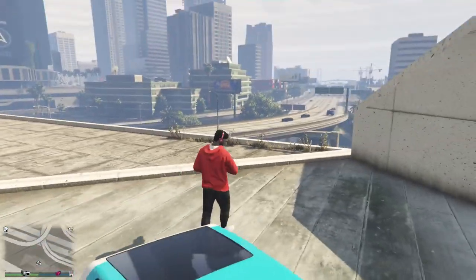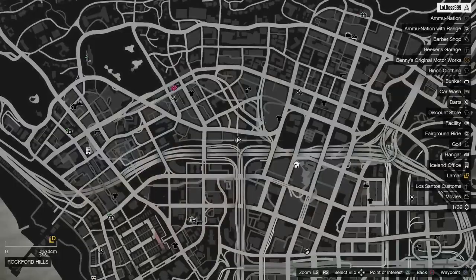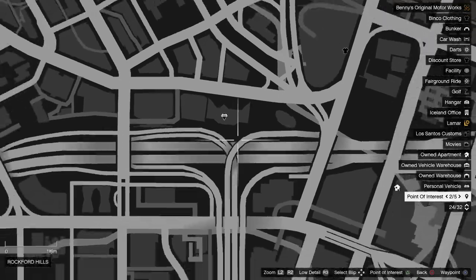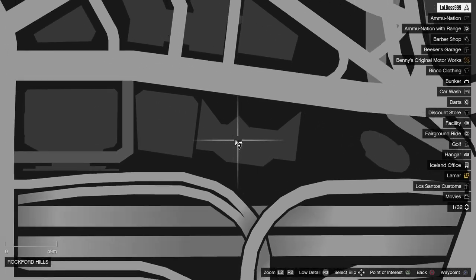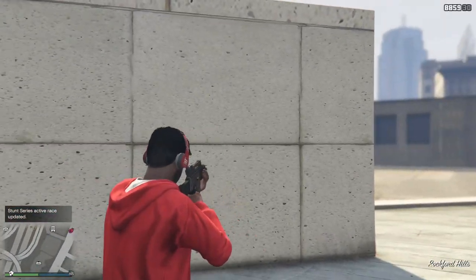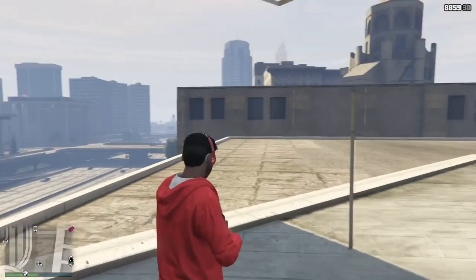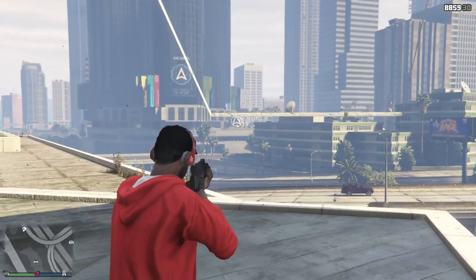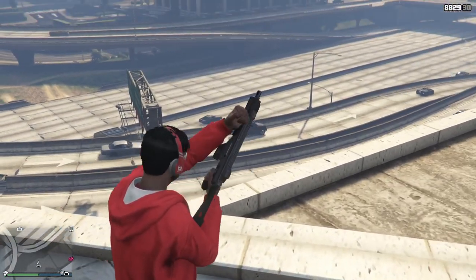Now we're at the next location. If you know where the local hospital is, you probably know this spot. It's right here on the map, in the middle of the city. You can easily find it by the highway with the divider in the middle. To do the glitch, simply walk up to the wall and walk straight through — that's it.